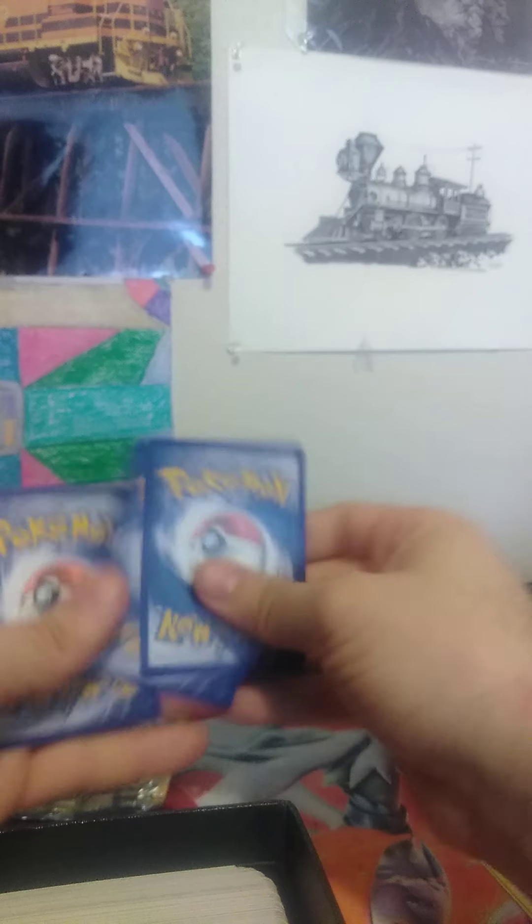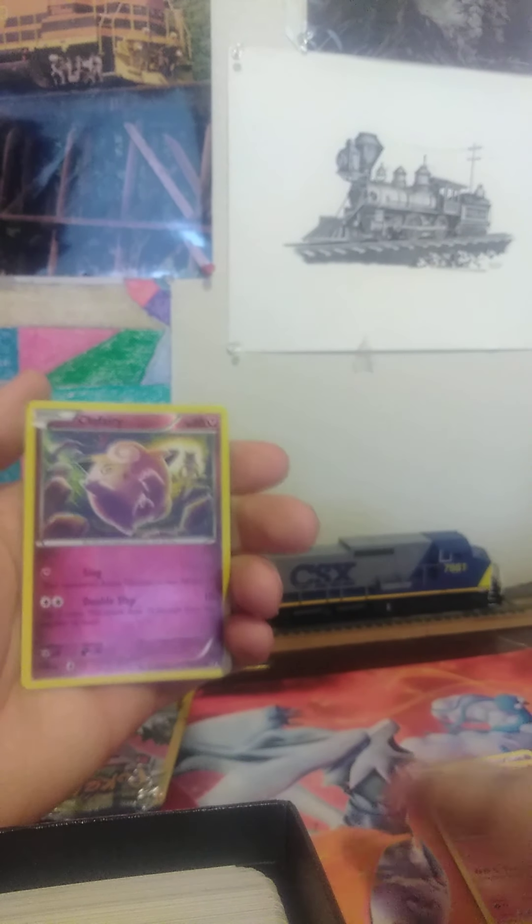Next one we have is another Breakpoint. We got a Temple, an Arcanine which is not a rare, and a Foil Clefairy. Look at that - Foil!